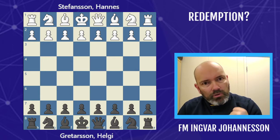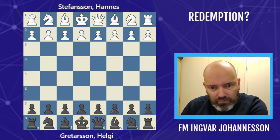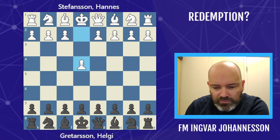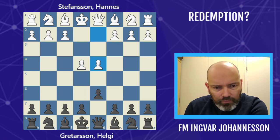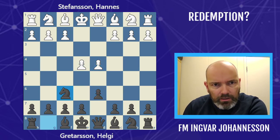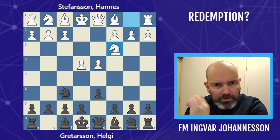He had the black pieces, so we're going to look at it from the side of the one trying to redeem himself. So e4 by his opponent — what do we do? He went for d6, d4, knight f6. He usually plays the Modern with black, sometimes the Pirc defense. But this time he went for the Philidor — he played e5.